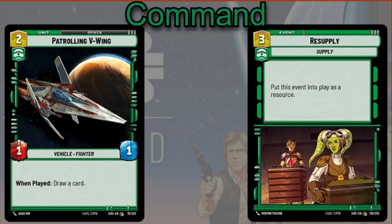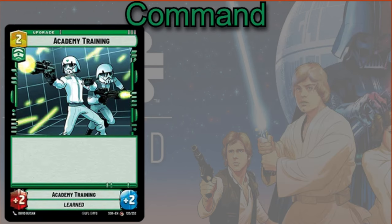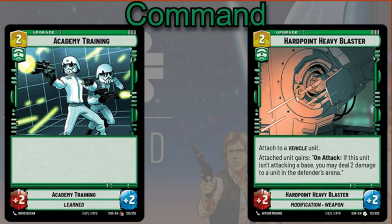Resupply, similar to the Technician, costs three to put this event into play as a resource. You can also play Academy Training — two cost, plus two, plus two to the attached unit. And then the Hard Point Heavy Blaster — two cost, plus two, plus two — only attach it to a vehicle unit, and the attached unit gets on attack: if this unit isn't attacking a base, you may deal two damage to a unit in the defender's arena.